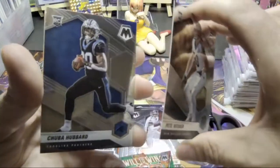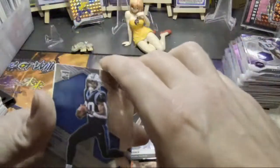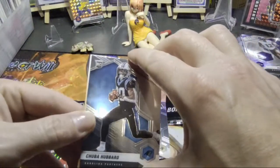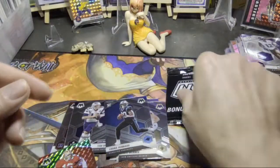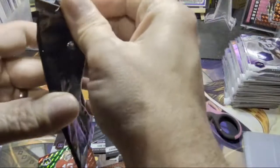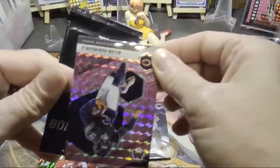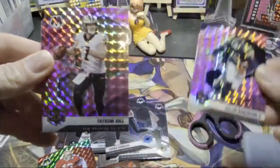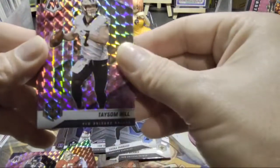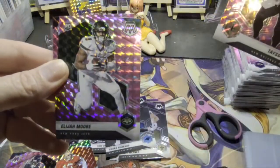Chuba Hubba. Oh wait, wait — oh, we got a reporter, sneaky sneaky! Let's go. New card smell, new card smell. Alan Robinson pink camo! Taysom Hill pink camo.